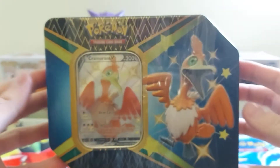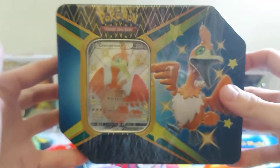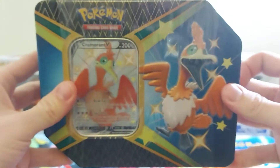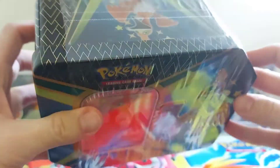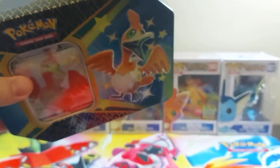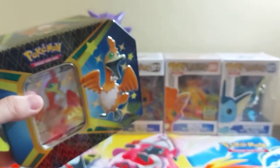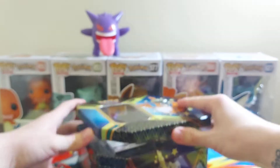So what we're going to do is open up the Cramorant V tin. All the other ones I pre-ordered didn't come through yet, so I still have to wait on those. Until then, I'll have you guys indulge in just one product at a time. We're trying to pull Charizard's shiny cousin. So what do we got here? We got the tin. I don't want to take it out of view.